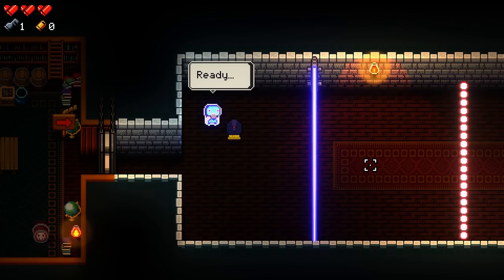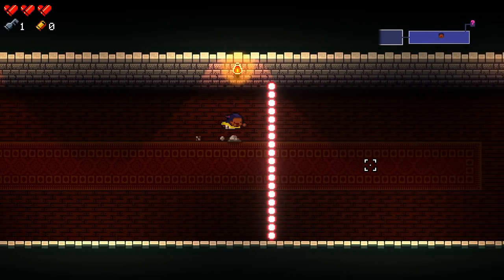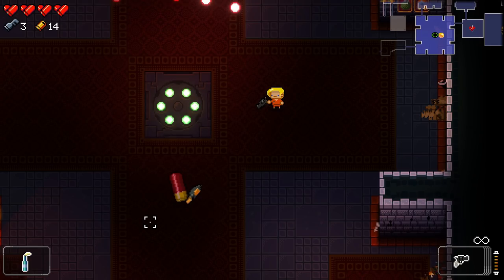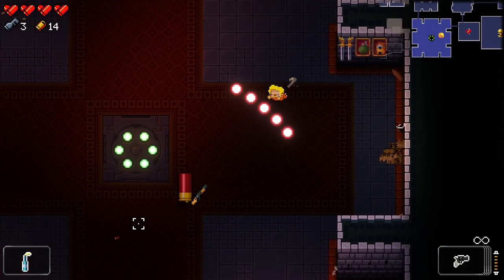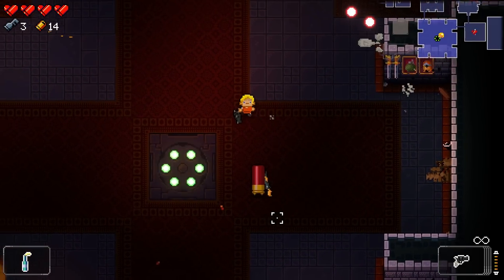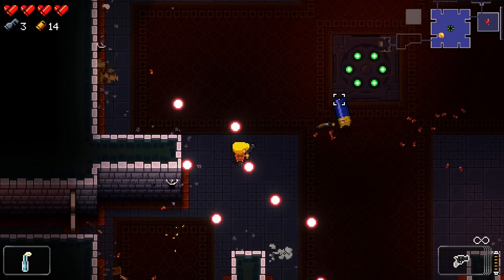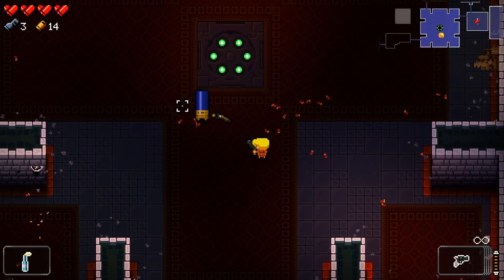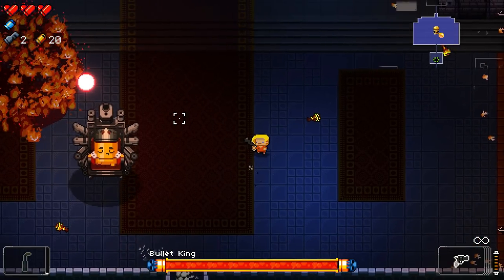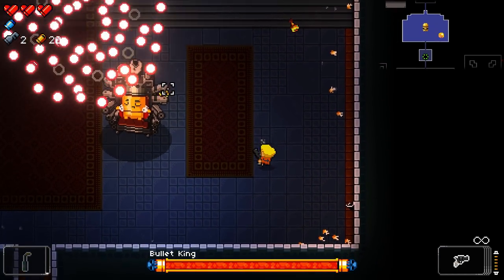Dodge Roll Games named their studio after the dodge roll mechanic from Dark Souls, so the dodge roll is clearly an important mechanic in Enter the Gungeon. But you will not always need to dodge roll to avoid damage. Some attacks can be avoided simply by moving very slightly — thinking of this as a separate maneuver from dodging can help you identify when to dodge and when to weave.